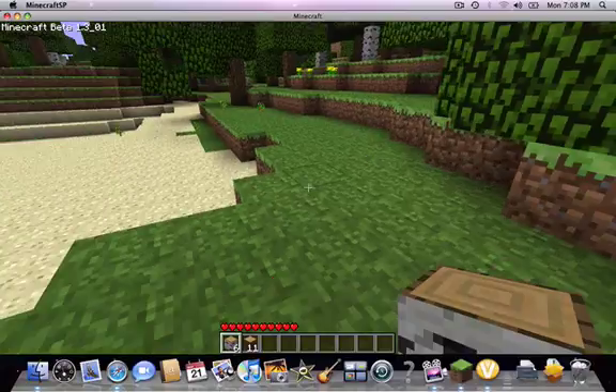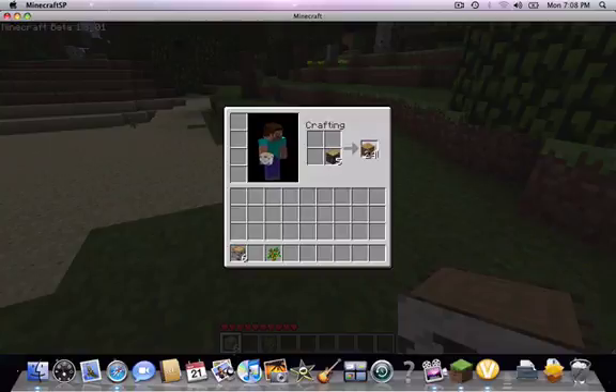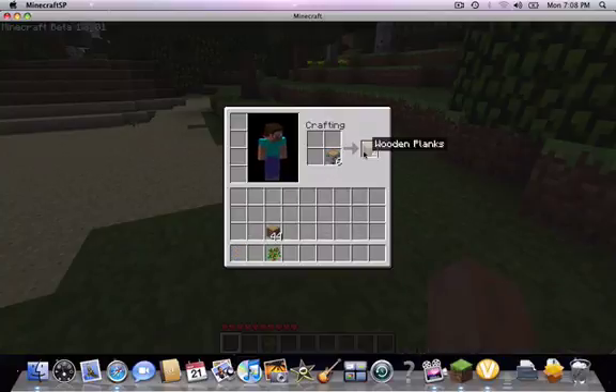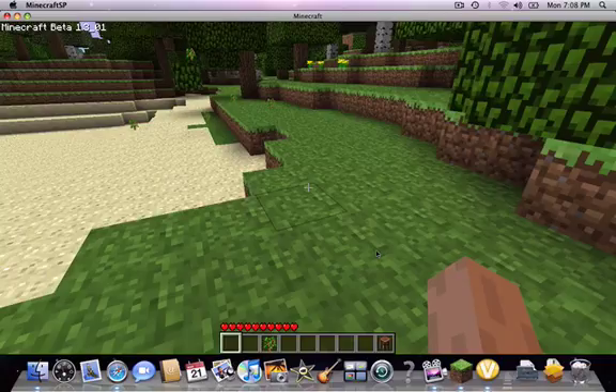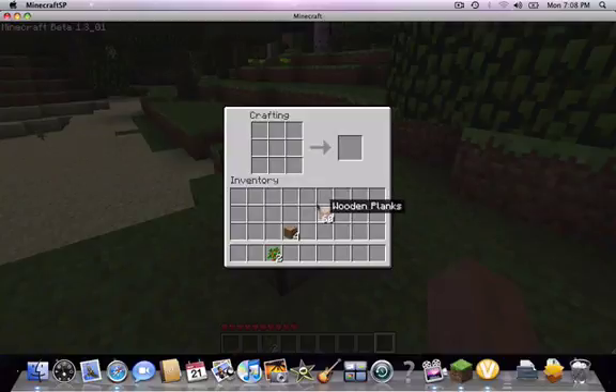So I'll start by creating wooden planks, or whatever you want to call them. Planks are really basic — just press I to enter your inventory, collect them, and click really fast. Then you put one wooden plank in each slot and you make a crafting table. You put down the crafting table and now you have a 3x3 grid so you can make more stuff. You can make sticks — you can actually make sticks from your inventory, you don't even need the crafting table, but whatever. There should be enough sticks for now.